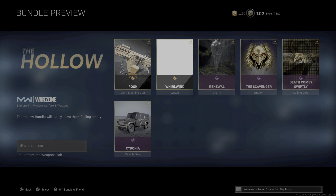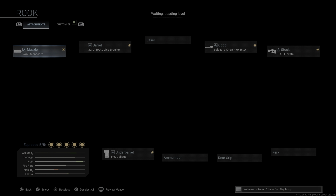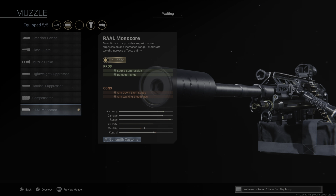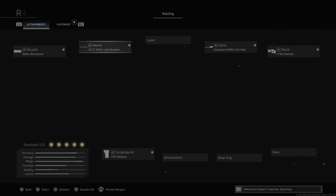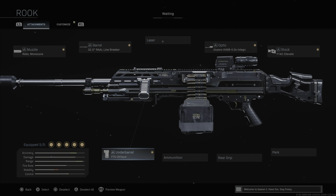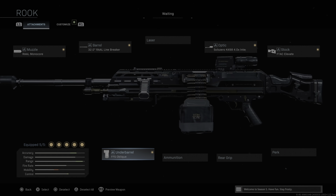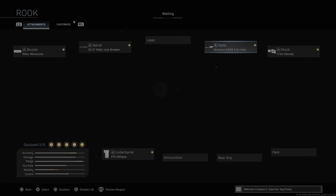Let me show you what the attachments are like. This is the attachments it comes with — it's already set up for Warzone. You have the RAL Monocore Muzzle, which is sound suppression, basically the monolithic suppressor. You have this big barrel which gives you damage range, bullet velocity, and recoil control. You get the FFS Oplique Underbarrel for recoil control and aim down sight speed. And then you get this unique optic, the Integral 4.0 Solo Zero. When you're aiming down on someone, it tells you the distance they are as well, which is really cool.